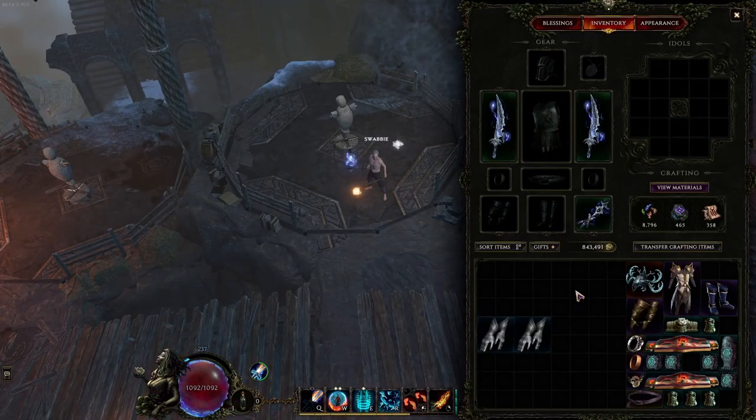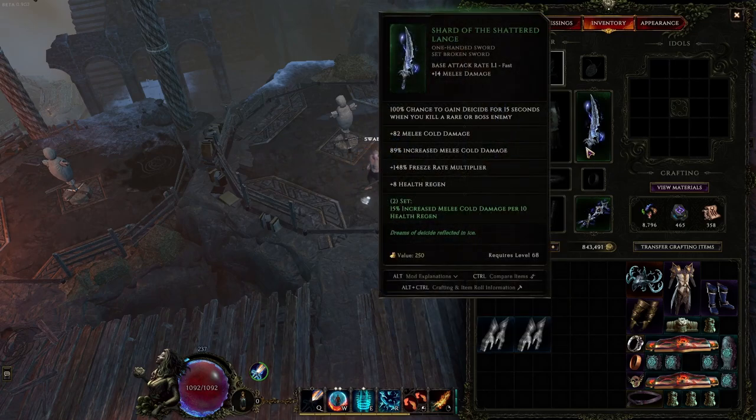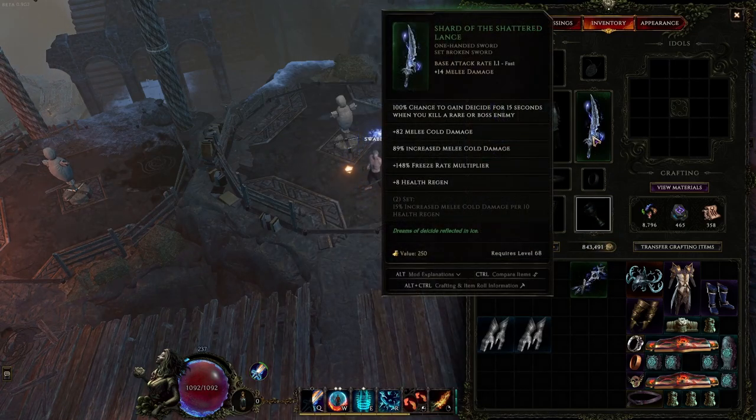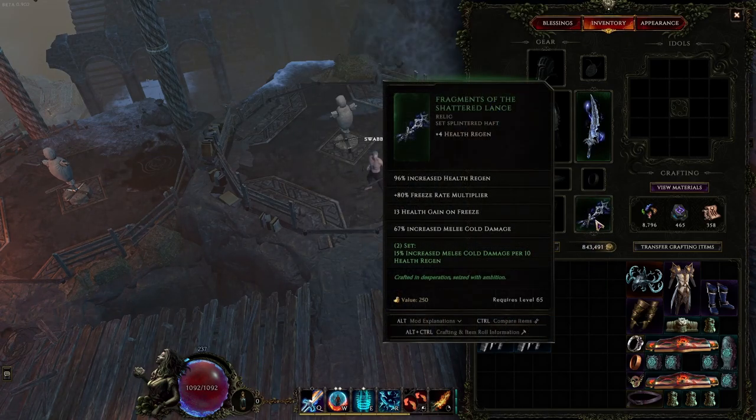The reality is Bloody Nib is not better. And the reason why is because you do not get the set bonus. You see how the set bonus is highlighted in green? You take this off — not highlighted in green. You lose the set bonus if you do not have the relic equipped. You cannot turn this into a Bloody Nib and maintain the set bonus.